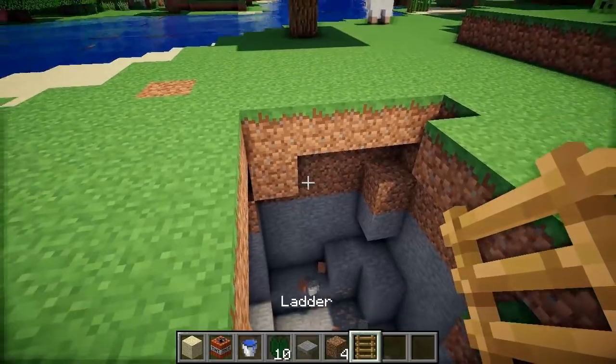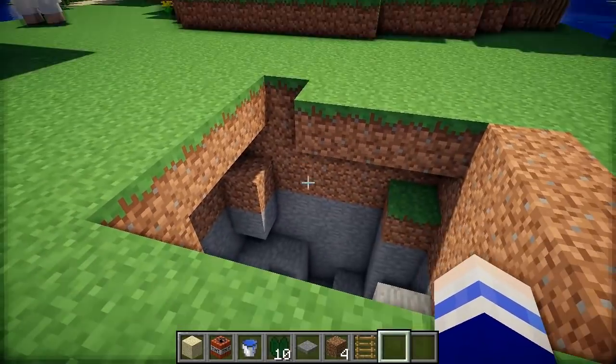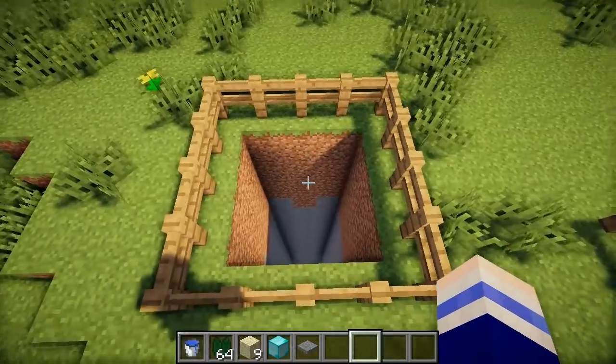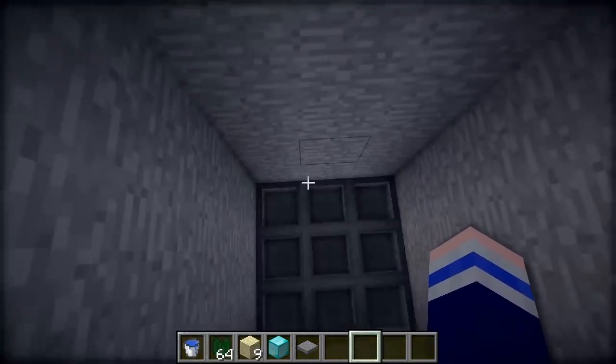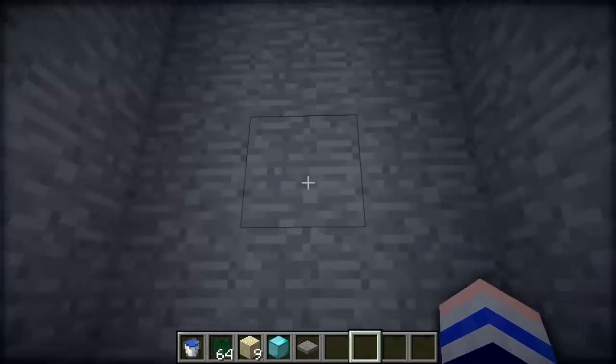So obviously the bigger you make the sand area, the harder it is to avoid the falling and the dying. Another variation of this trap would be to build a similar trap, but instead of using TNT and a shallow pit, you dig a deeper pit so that if they fall down, they would die. And you put little hoppers at the bottom to collect their items.